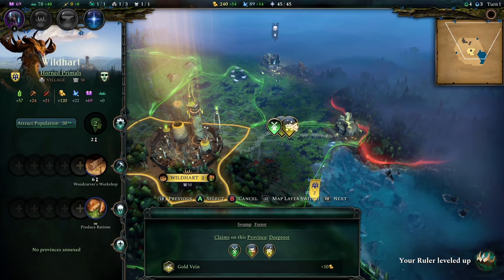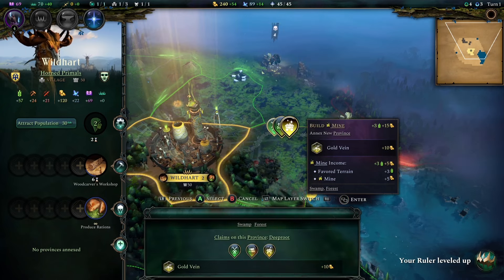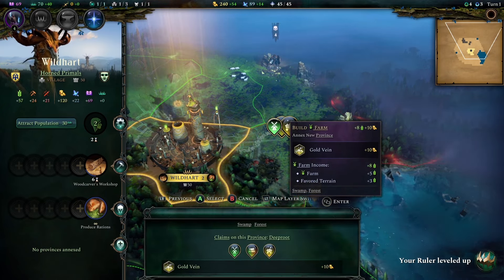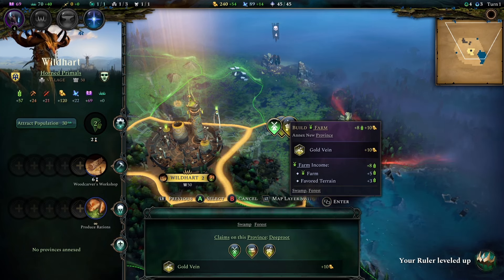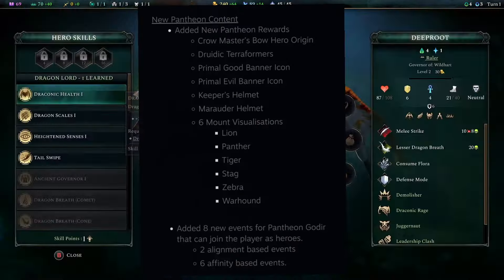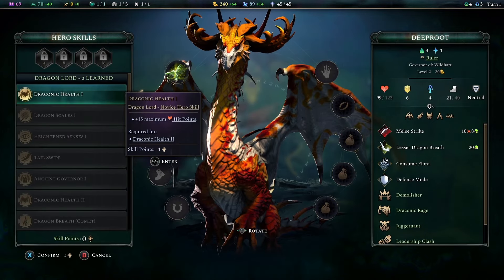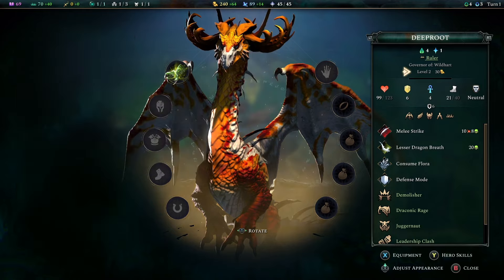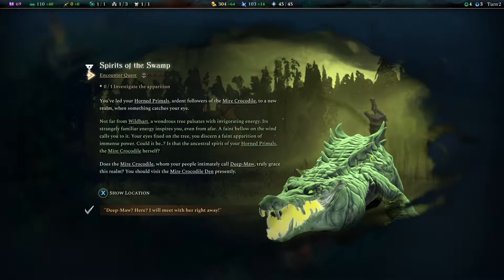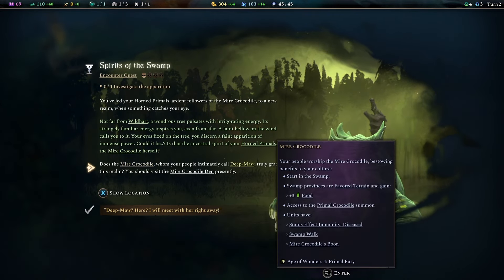They've added 26 different ascension traits, which I think is a really good number. I haven't looked through them all myself yet, but I like the fact that there's so many rather than just a handful. On top of changing the pantheon itself, they've also added new content to unlock within it — which is important given the game has been out for a while. And this is all part of the free update, so no DLC needed.